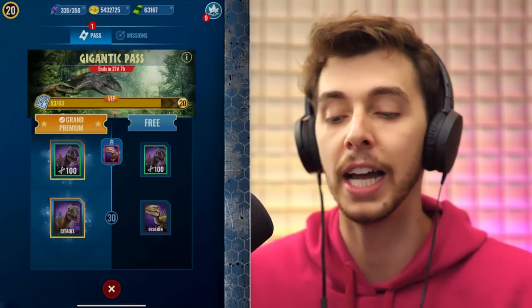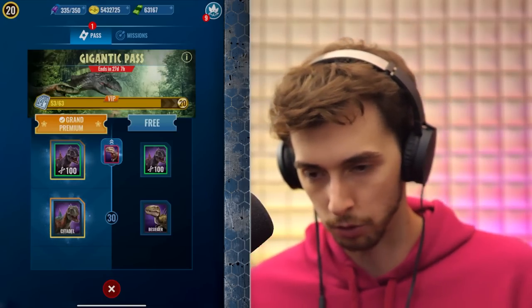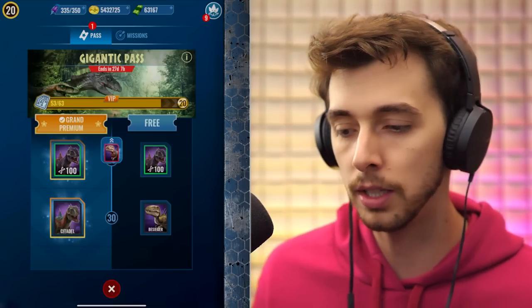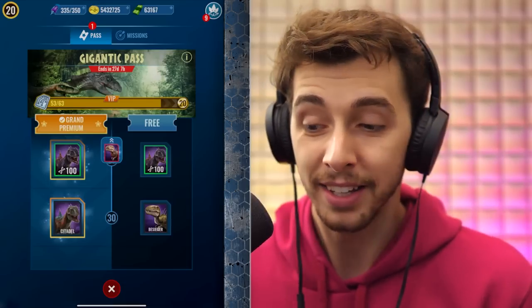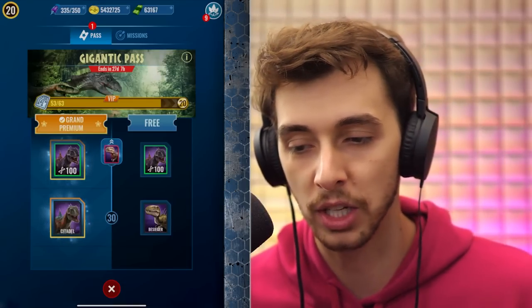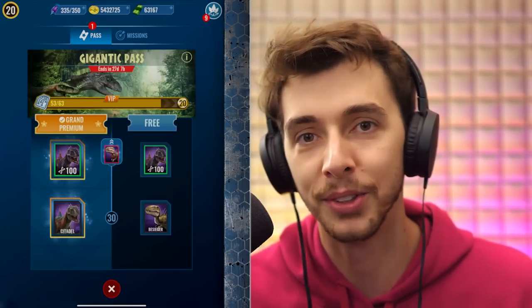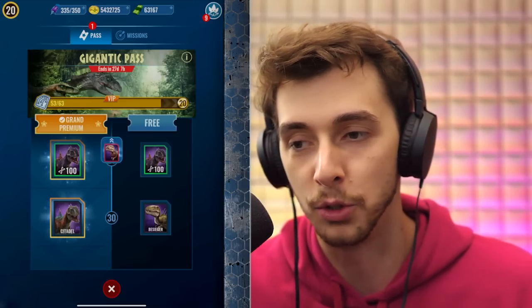So 200 of that. And then finally, if you do the free one you get the Besizure skin for the Tristornix, but you get the Citadel skin for the Giga Hybrid. However, both of them are pretty meh. If the roles were reversed and the regular skin was the one you had to pay for, I'd probably want the pay-to-get skin — those ones aren't that good.